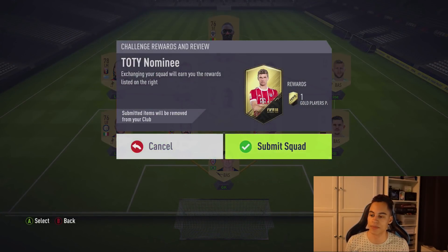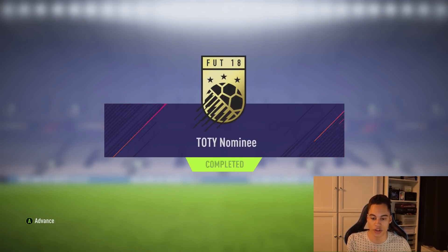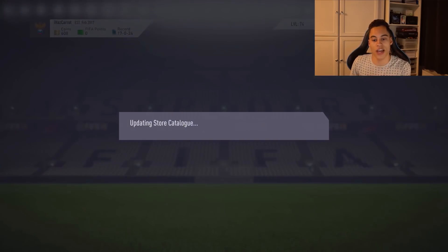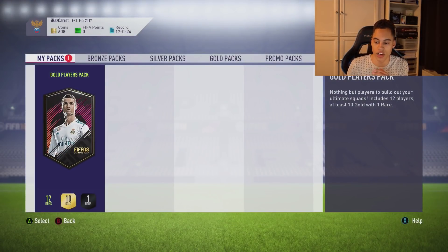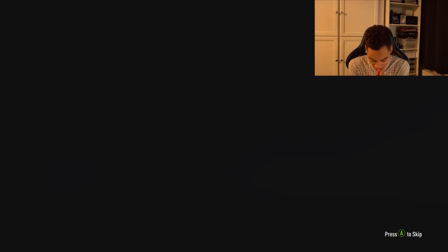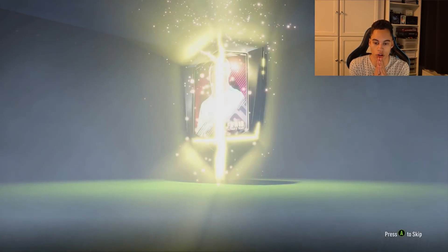That is my challenge — very simple. Team of the Year nominee, we get a gold players pack. I'm hoping EA gives me something; it has been so long since I've got something good from an SBC live in a video. If I get a board drop, I'm happy — that's all I need. We get 10 gold, 1 rare, 12 items, all players. Come on EA, give me a board drop.